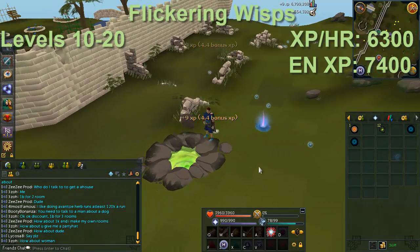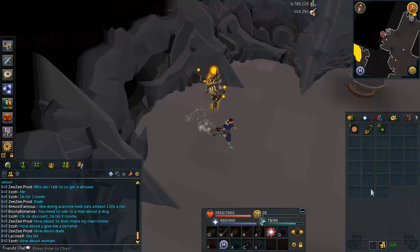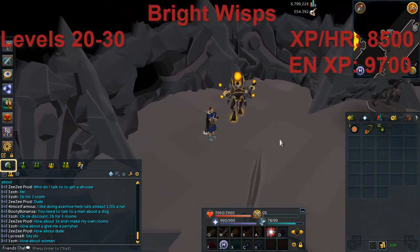The second location is Flickering Wisps, just to the east of the Falador Lodestone. You'll be here from level 10 to 20, with about 6.3k XP per hour, so it's getting a little bit faster.